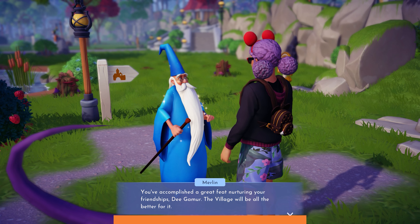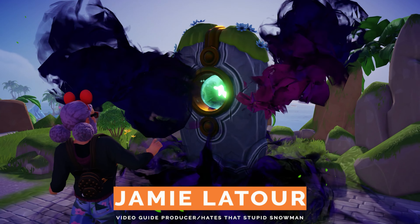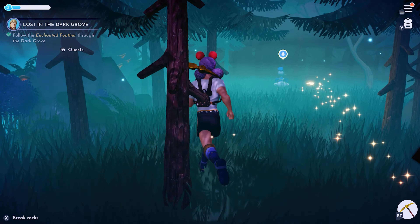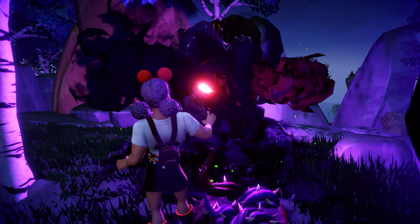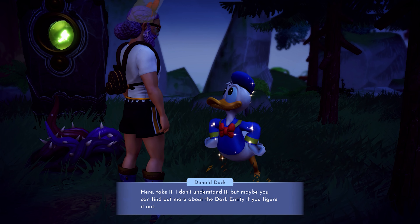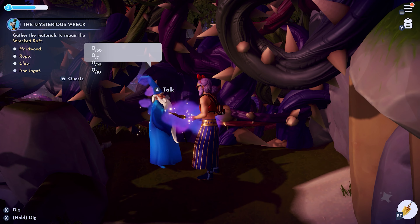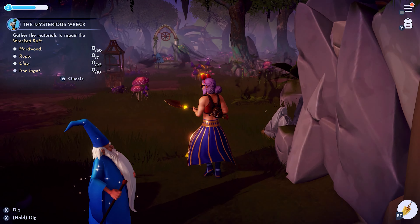To get to Mother Gothel, you're going to need to make some decent progress throughout this game. She can only be reached after fixing the Pillar of Friendship, unlocking Dazzle Beach and fixing the Pillar of Power, unlocking the Forest of Valor, rescuing Donald Duck from some kind of Hell dimension, and then fixing the Pillar of Courage. Once that's all done, Donald will give you a piece of paper. That piece of paper will start a quest called The Curse. Then you need to unlock the Glade of Trust region, and now you'll be ready to begin the search for Mother Gothel.